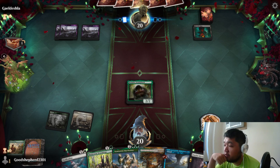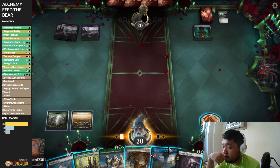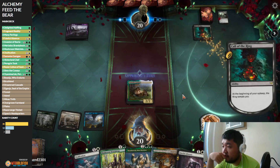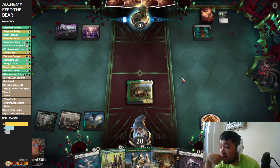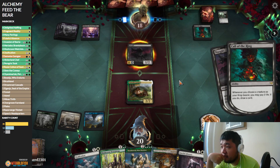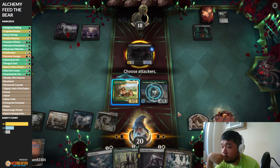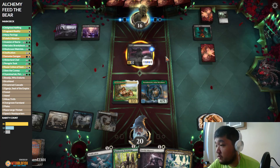Our opponent might kill our creature — killing Mary is not a very joyful thing. I've got to bring up the deck. We'll just play Staff. It probably gets killed again. Let's see if our opponent lands a creature this time — oh, it's a Nazgul deck, nice.